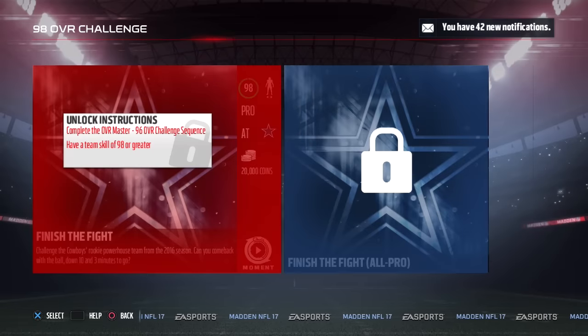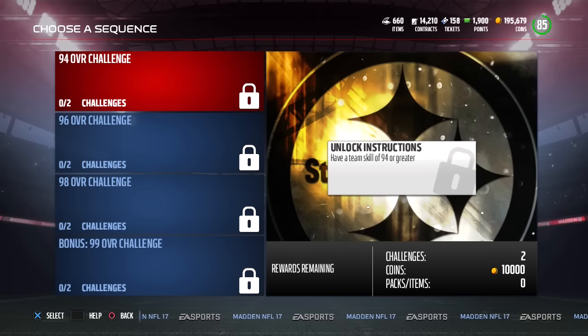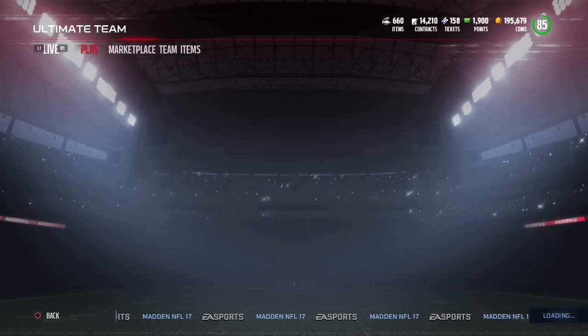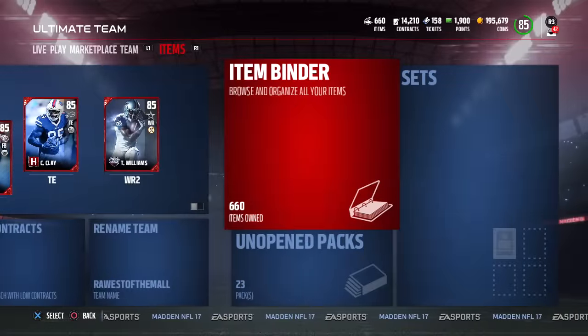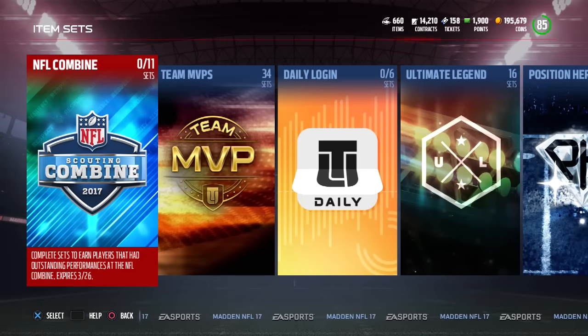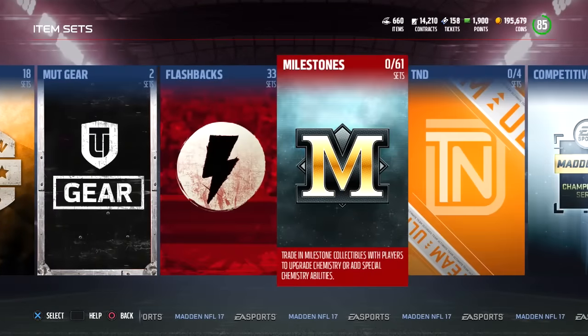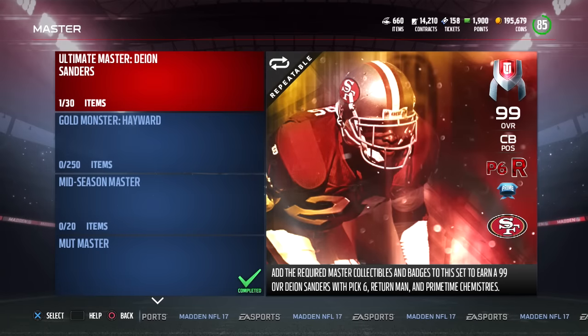You do get some stuff for doing these challenges, but 20,000 to 30,000 coins back is just not that much when it costs that much to complete this and build a 98 overall team if you're not already there. My opinion — I'm pretty frustrated. I think this Deion Sanders is going to be ridiculously expensive in the end, and I'm not really sure he's going to be worth it. If you consider how many good cornerback cards are going to come out — especially once Golden Tickets arrive — I guarantee there will be cornerbacks better than this Deion in pure attributes.